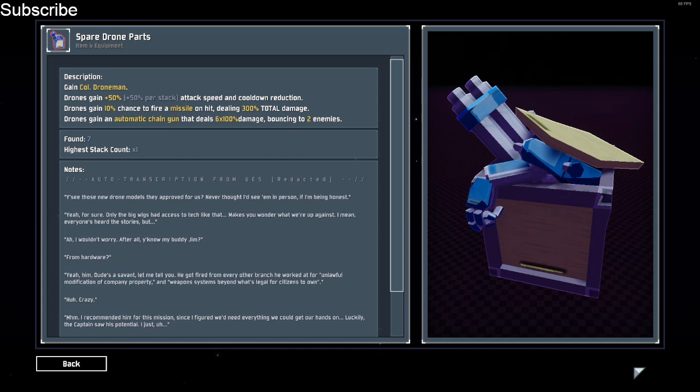How does the Spare Drone Parts work? I'll add a little gameplay at the end just so you can visualize it, but just to break down what it actually does: gaining a Colonel Gut Drone Man will give you basically a gun or turret at the start of every stage. You'll only get one, but if it dies, it won't respawn until you go to the next stage.